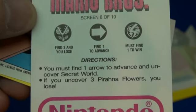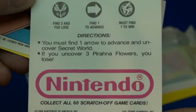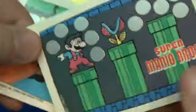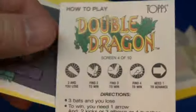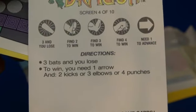You must find one arrow to advance and uncover Secret World. Piranha Flowers. There's the bottom. Again, this is the front of the card — got these scratch-offs here. You already saw Double Dragon. Here's the back side. You can come back and pause and read this.